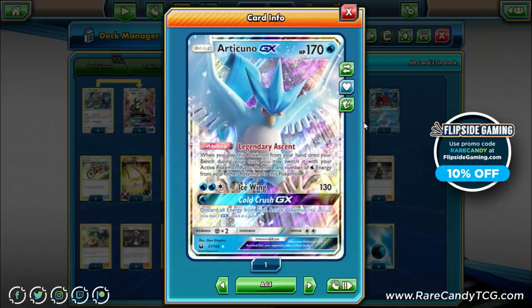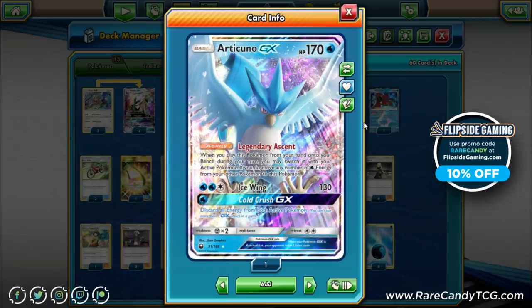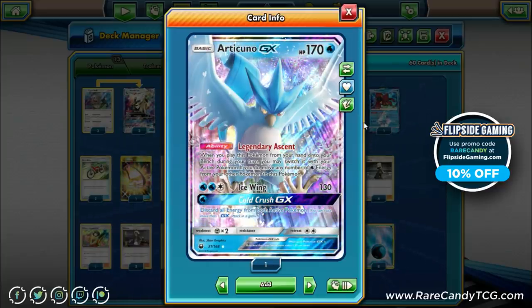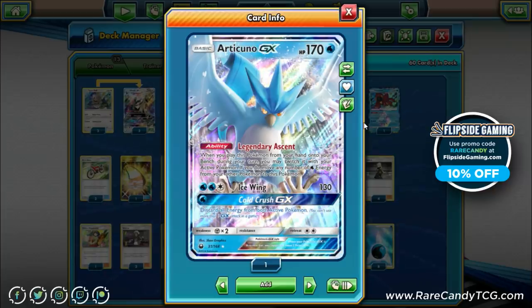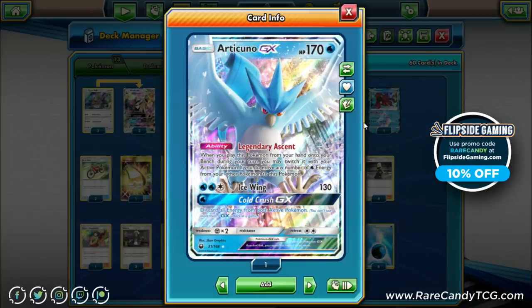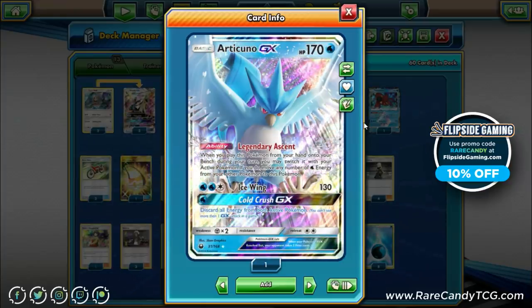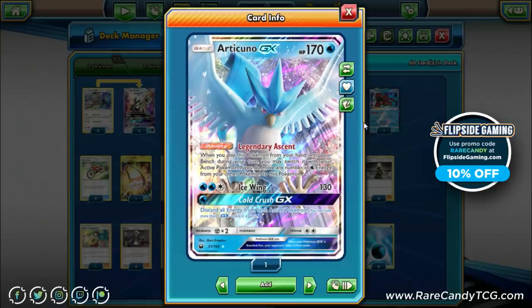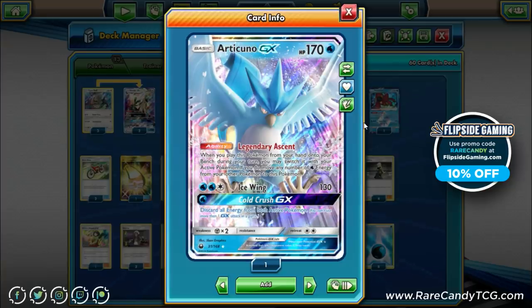Cold Crush GX costs a single water energy and discards all energy from both active Pokémon. If you're up against a Pikachu-Zekrom that used Full Blitz and has six energy ready for a big Tag Bolt, you can drop Articuno for a single water energy and eliminate all that energy, buying yourself another turn or two. Cold Crush is one of my favorite GX attacks — I probably use it more than Rebel GX. Icewing is also decent: two water energy for 130, another two-shot, but the ability and Cold Crush GX are the primary reasons we're playing Articuno.